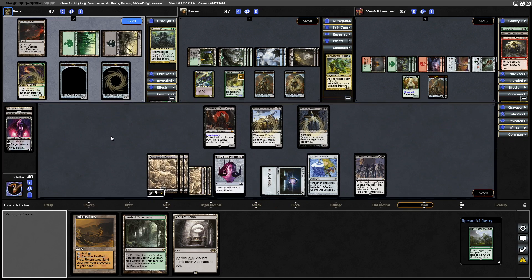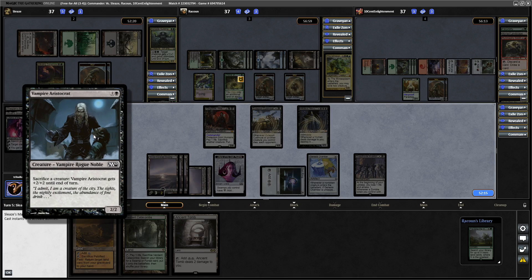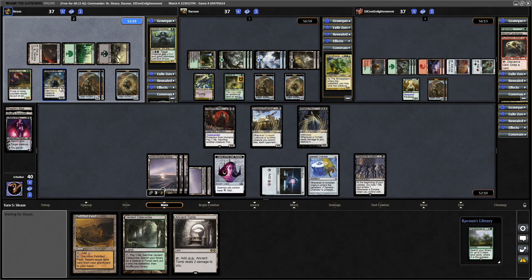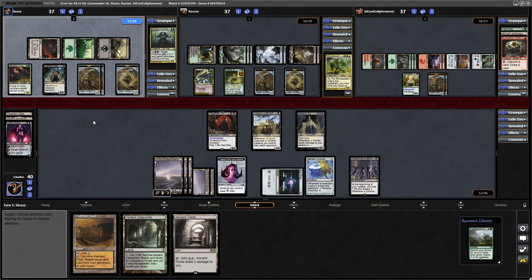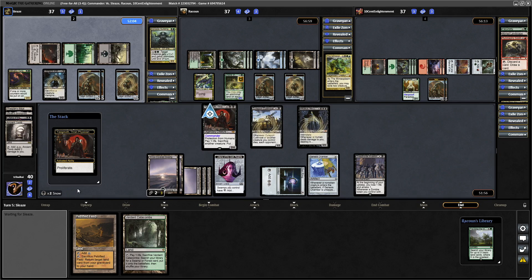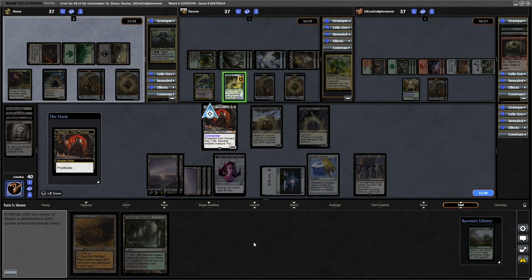Let's just pass the turn and we can go for Proliferate if needs be. We're already making use of our mass mana, but we need to draw into something other than lands. A Vampire Aristocrat comes down — another sack outlet, and this one is free, so better than the one we just got rid of. They can buff it nicely but it only lasts until end of turn, so if we put minus counters on it, it'll die next turn. Before we allow The Mimeoplasm to take a turn, let's Proliferate.